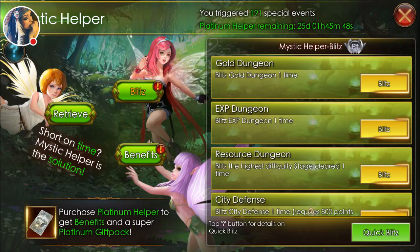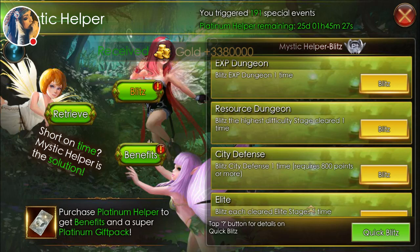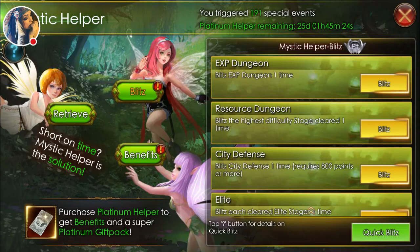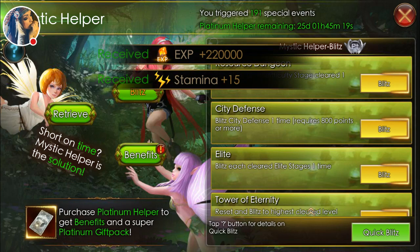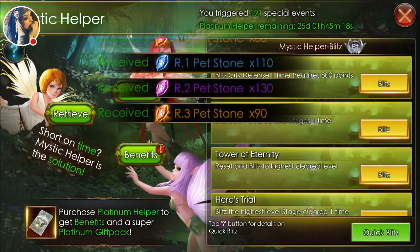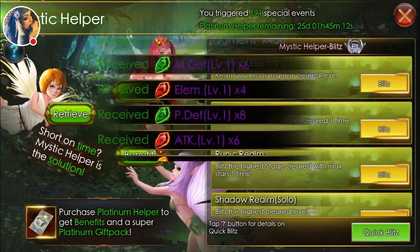So you get these prices when you purchase the helper. What it is, it gives you 100% of your blitz rewards. Normally it doesn't give you that — it gives you like 60% or something like that, which is really pretty bad. But it's a really good way if you don't have time and you still want to enjoy the game. You get 100% plus those extra rewards.